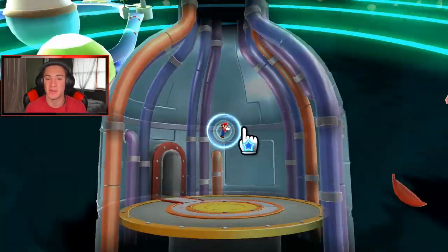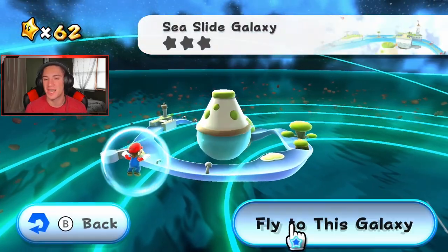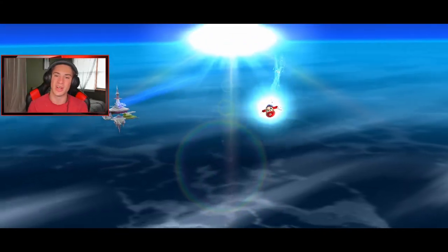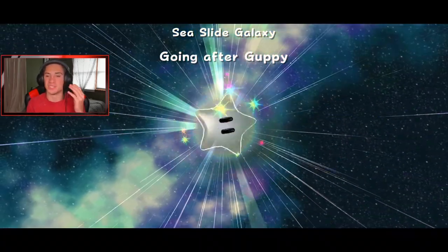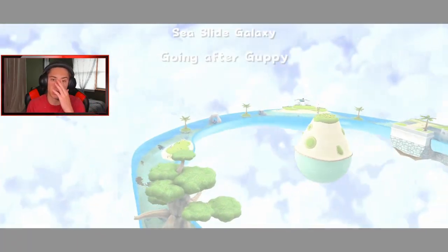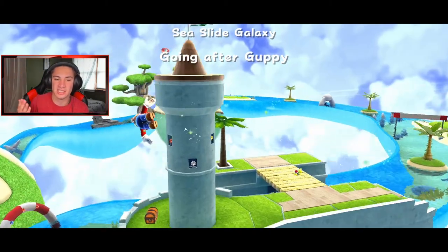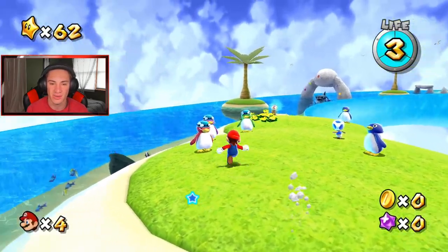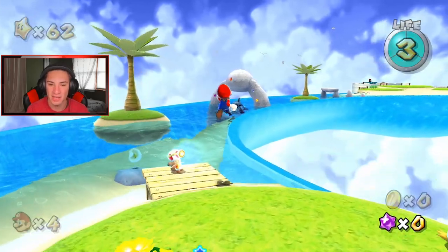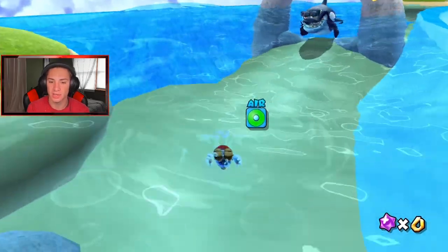We're coming towards the end of all these galaxies. We did two stars in Gold Leaf Galaxy but I kind of want to just hop into Seaside Galaxy right now because you guys know I'm a huge fan of the water, the tropical beachy areas in Mario games — they just give me that nice vibe. I want to hop in and go after Guppy. There are five power stars for this place and some are just races while others have you explore underwater. We got the penguin swim team and I believe I can skip talking to Toad and go right to Guppy here.